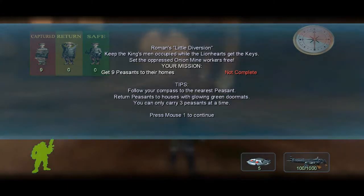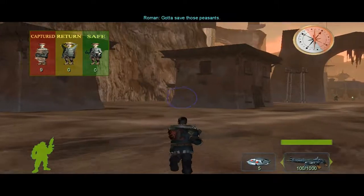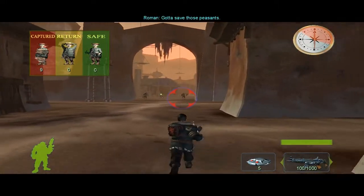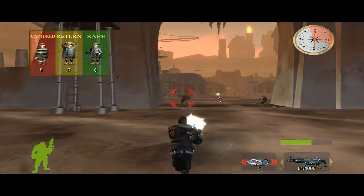Hello everyone and welcome back to Let's Play Arm the Dangerous episode 11, with mission 11: Roman's Little Diversion. Keep the King's men occupied while all the Lionhearts get the keys. Set the oppressed Iron Mine workers free. Get 9 peasants to their home. Follow your compass. We've already read that once before. Another rescue mission, but this time we need to rescue 9 peasants — most in the game, I believe.